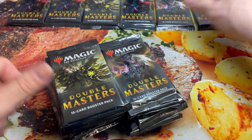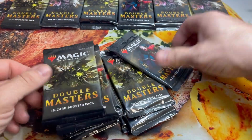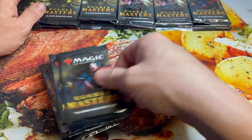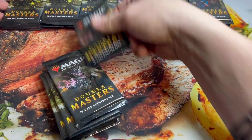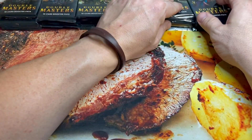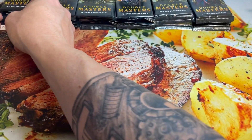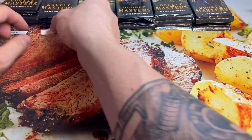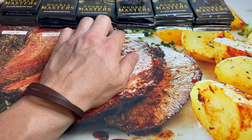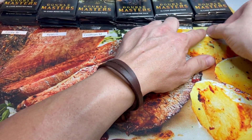Whoever has the lowest converted mana cost, I'm going to throw them a Strixhaven collector booster pack. If you get the Demonic Tutor or the Time Warp, those are pretty beefy. I pre-randomized the order before we started the video. Starting off with Cory, second is Ryan, third is Christian, then Michael, Aaron, and in the caboose — Zachary. Good luck to everyone.